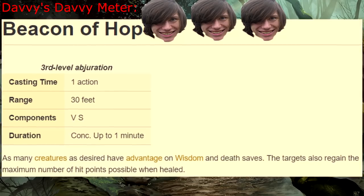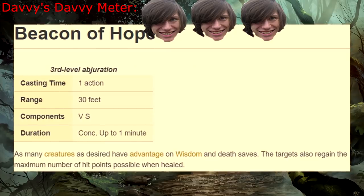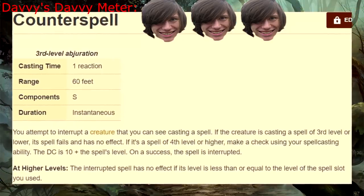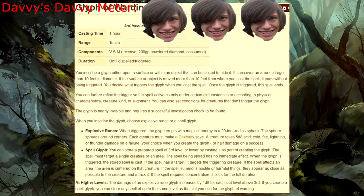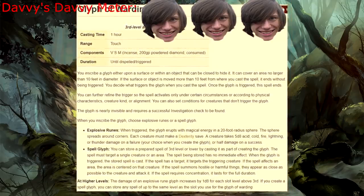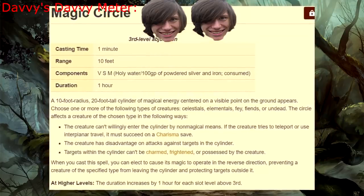Third level! Beacon of Hope — I once used this in tandem with a mass healing spell to help fight a dragon. The DM needed a minute. Counterspell — magic block, bitch. Dispel Magic — dispel, bitch. Glyph of Warding — the reason I like this better than Contingency is because I can cast this as low as level three, and there's absolutely no max duration. Magic Circle — very situational, but when it works, it really works.